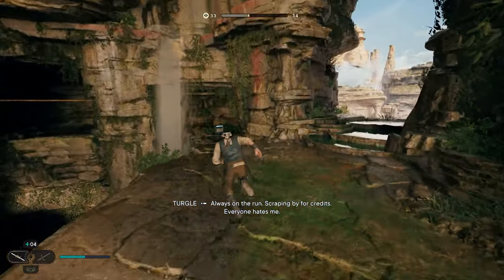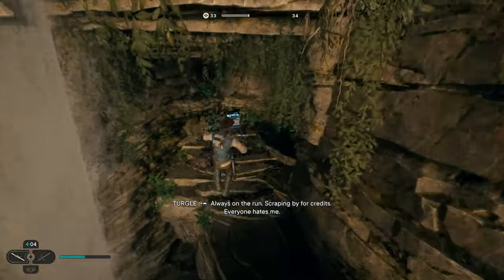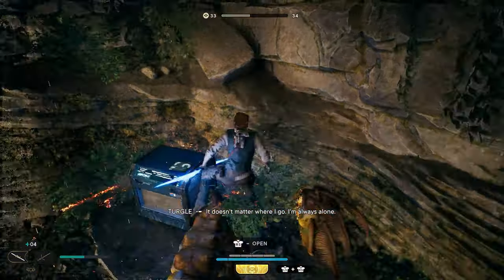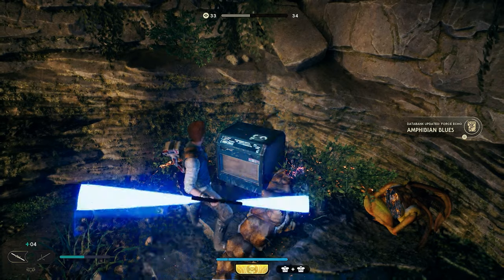After doing the sense echo, we can come right over here and we're going to have a chest over on this platform. Jump across — you'll also have an enemy over here. Just take him out and you'll be able to get your next collectible.